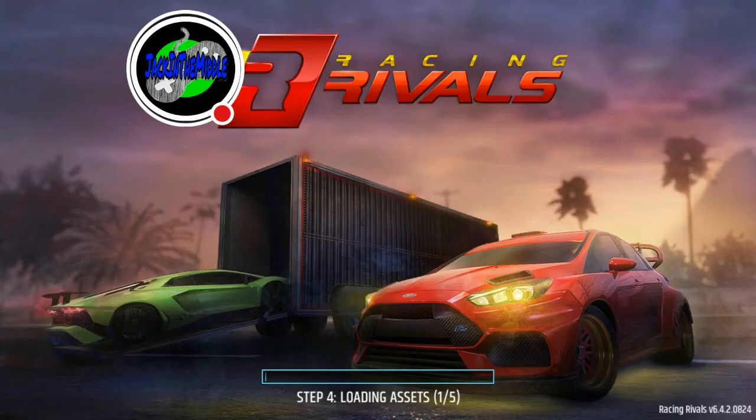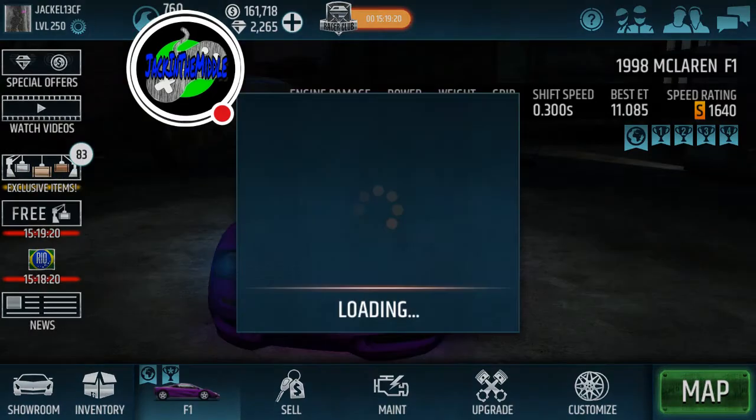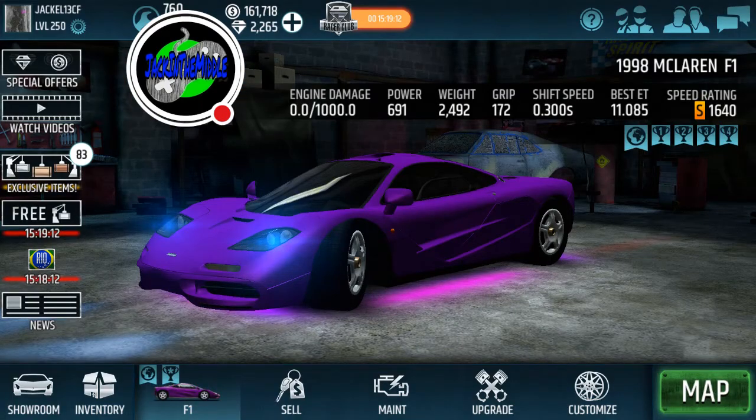Alright guys, today we're doing Racing Rivals. Seeing from the title, we are going to try to go ahead and pick up a Ferrari F12 Berlinetta — I think that's how you say it. We're going to pick it up from Racer Club.